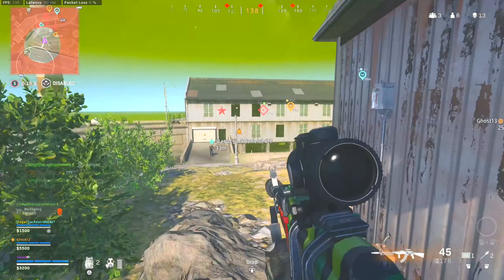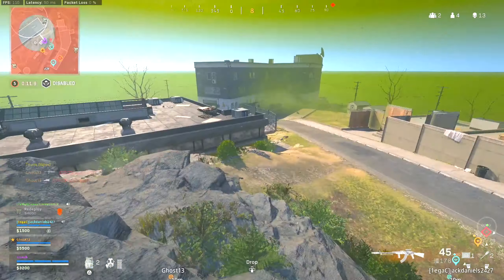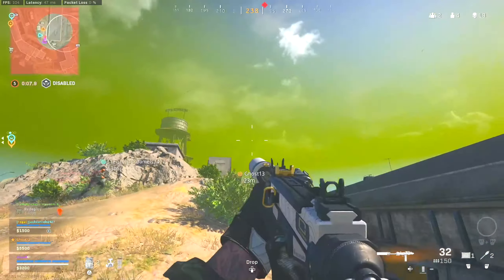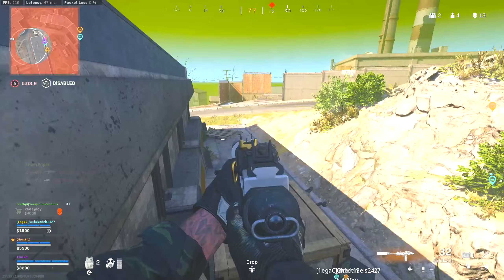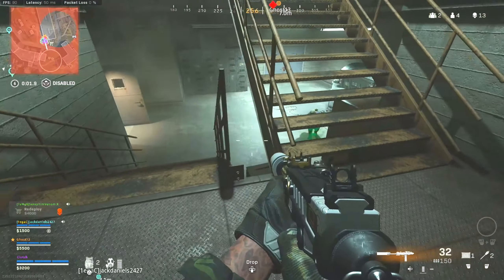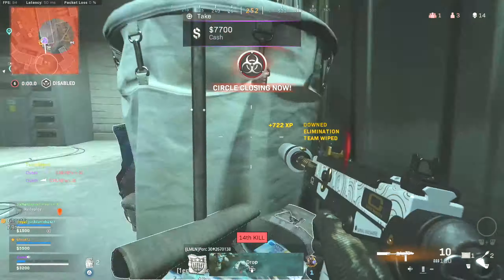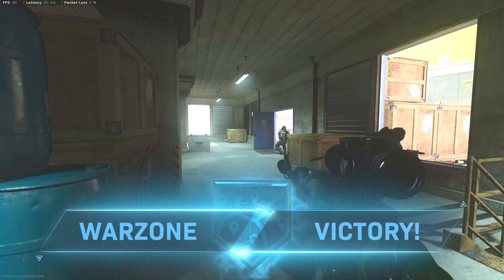Easy money, easy money. He's coming to you guys. Oh, that's in front of me — he's flying. Wait, where is he? He's underneath. There's an underneath tunnel! He took the tunnel. I didn't know there was a tunnel — nah, he's gonna have to come up here. Got him! W! Let's go baby, let's go!